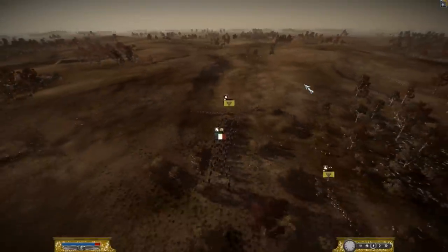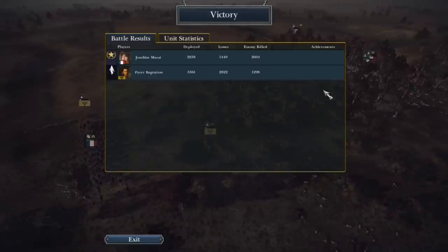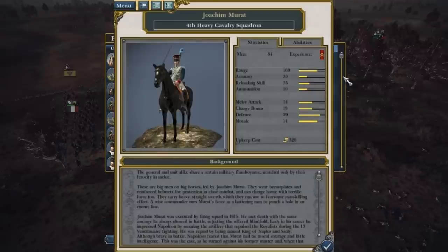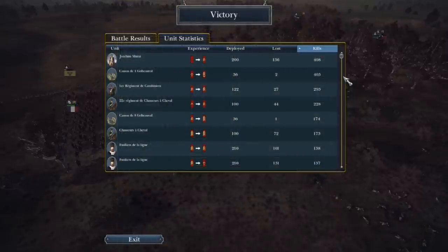I'll go ahead and give them a good old carabinier charge. They are already retreating. So that will bring an end to the Battle of Northern Italy — a victory for the French under the command of Marshal Mirra. You can see they had about 500-600 more men than me, but I was able to pull through. Looks like with 408 kills, Marshal Mirra's own cavalry squadron is the battle unit of the day. I'll have a Medieval Total War video coming out soon, and another Napoleon one as well. Thanks for watching — this is MrXIrish, and I will have another video out soon.